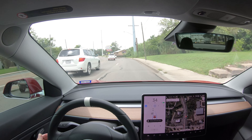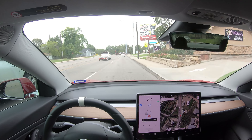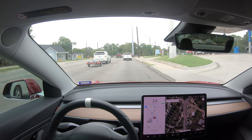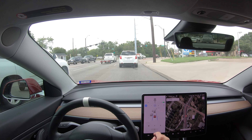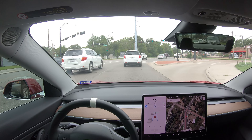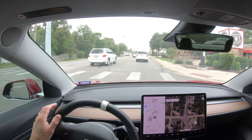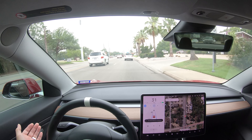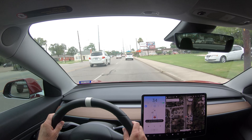Here we go again. We got it back on with autopilot. We're curving to the left, and now we got a curve to the right in the middle of the intersection. Light turned green. It's got a green line saying it's good to go — we're following this other car. Making the curve. Not a problem there. Went through that real smooth, actually. The wheel wasn't jerking around or anything — it was doing very well.